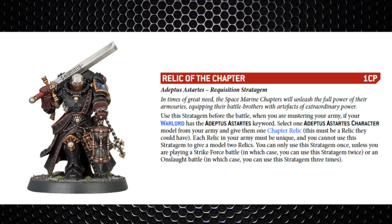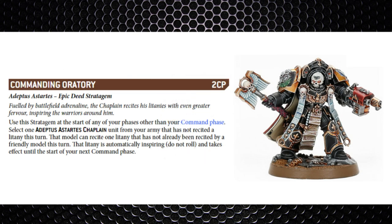The next one can be used in any phase except for the command phase — I'm putting it here before the actual command phase stratagems. It's the Commanding Oratory for the Chaplains. Use the stratagem at the start of any phase other than the command phase, select a Chaplain unit that has not recited a litany this turn, and that model can recite one litany that has not already been recited by a friendly model this turn, and the litany automatically inspires — no roll needed.